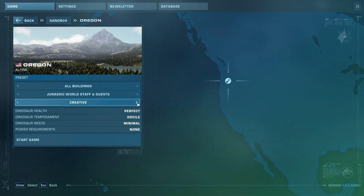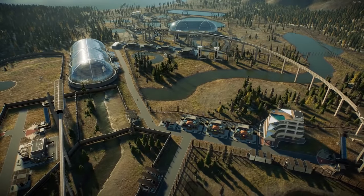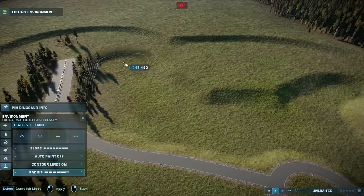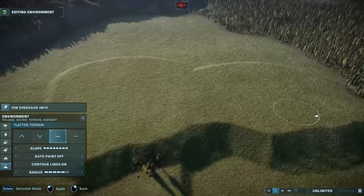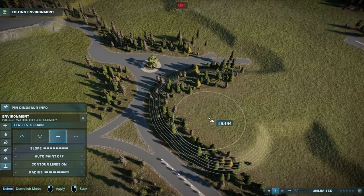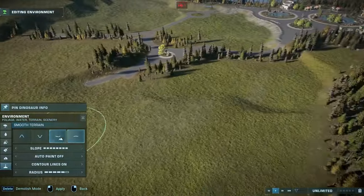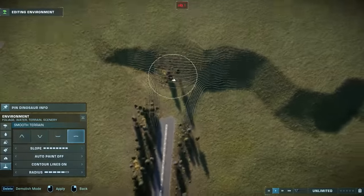Mistake number four: flat parks. Since the first big update, loading into a perfectly flattened sandbox map is a welcome option, but this feature also makes it that much easier to fall into the flat park pitfall. Fix this mistake by using elevation within your park — create multiple levels like plateaus to separate areas and create visual interest. The overall look of your park is going to be much more dynamic if you sink some areas down or raise some of them up. On bigger maps you can take it to more of an extreme; go for smaller elevation differences on smaller maps, and possibly use the hills as part of the exhibit so you don't feel like you are being too wasteful.